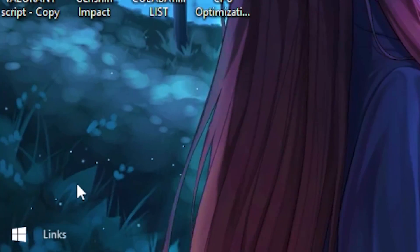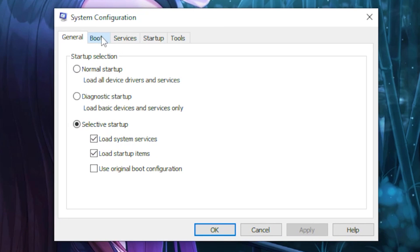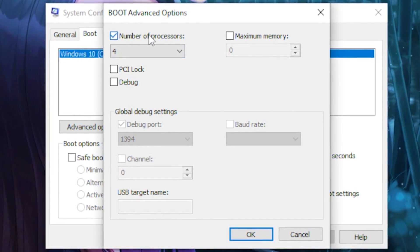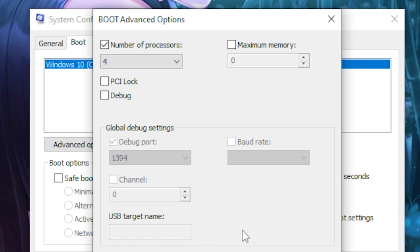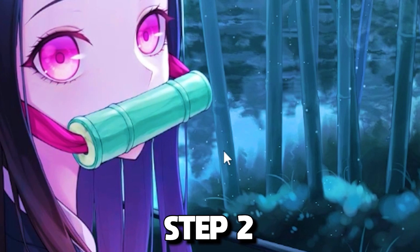For the first step, head over to your Windows search tab and type out 'System Configuration', then click on System Configuration. Head over to the Boot tab, click on Advanced Options, then tick the box for Number of Processors. Click on the drop-down box and select the highest number available — for me it's four — then click OK and click Apply.